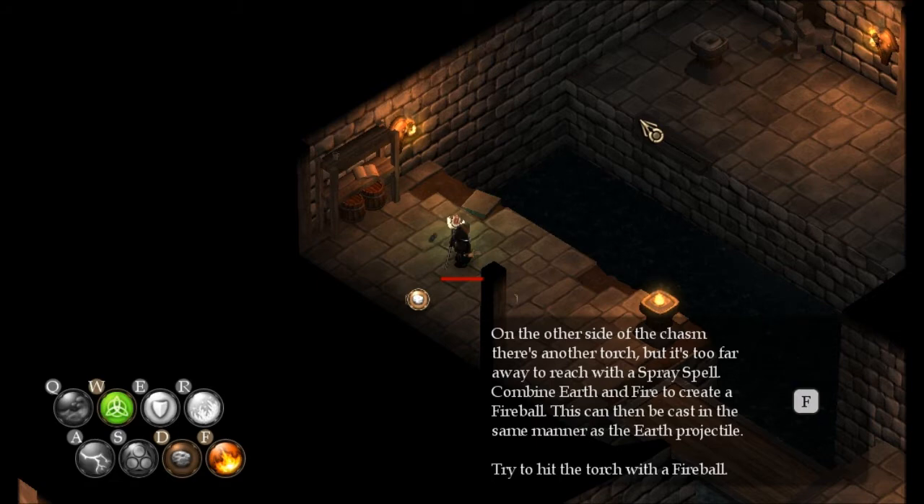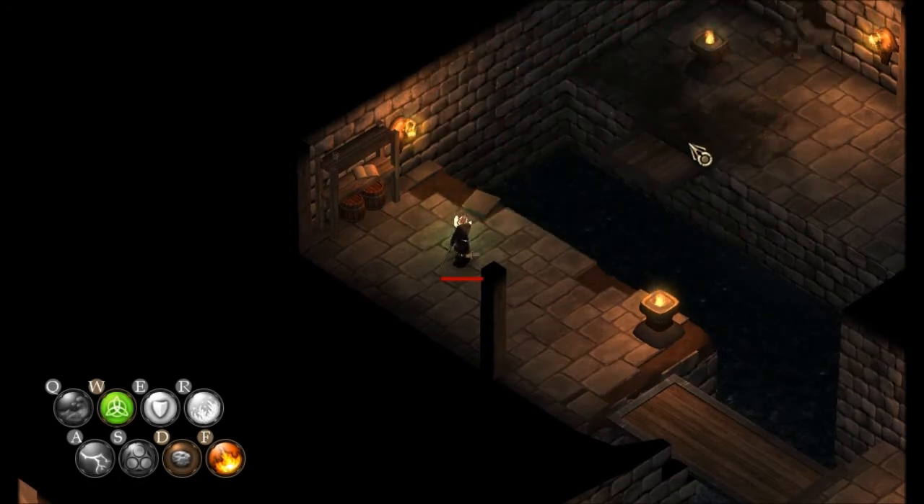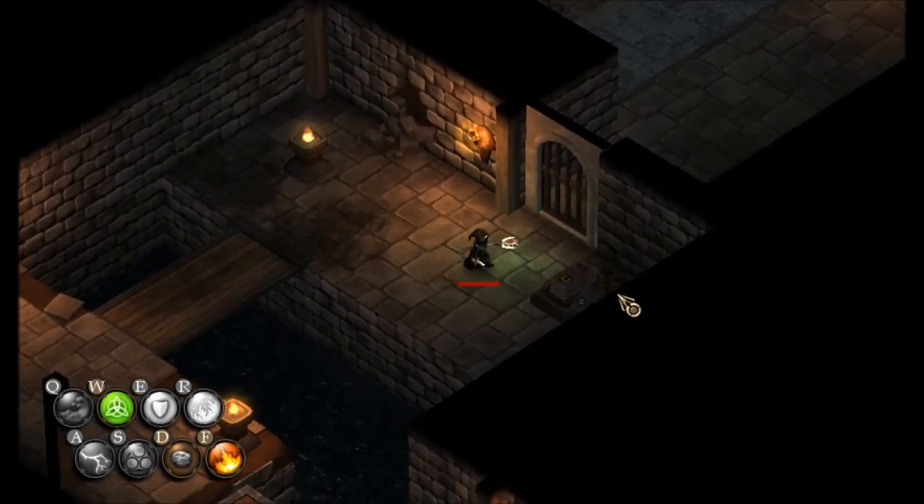Now you can combine elements. It's telling us to combine earth and fire. I'm gonna combine more just to get more of an effect. You charge it up because it becomes a projectile — boof!